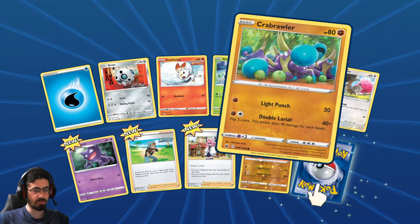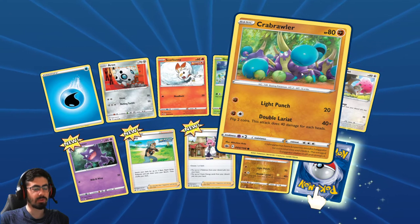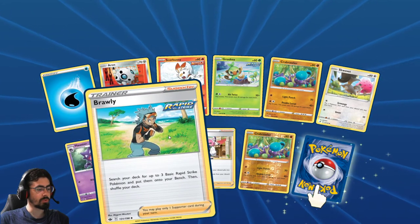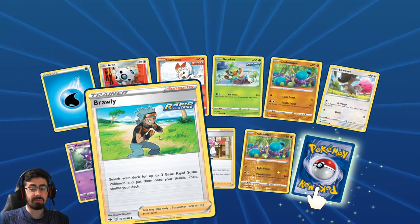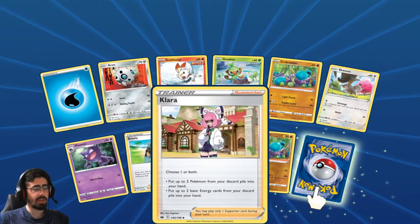Grookey - I still love Grookey, it's my favorite starter. I've never understood Crabrawler - it's been one of those weird Pokemon for me ever since it came out. Brawly: search for up to two basic Rapid Strike Pokemon and put them onto your bench and shuffle your deck. Basically like a Pokemon Fan Club but slightly better, but only for Rapid Strike - so I guess it's fair.